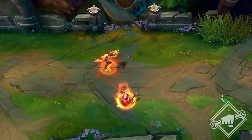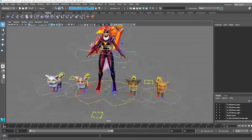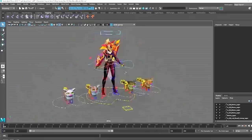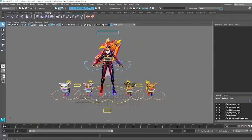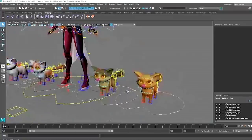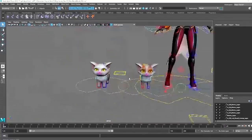As a tech artist, we're always trying to catch what could be issues once we get into production — always trying to think ahead and catch potential red flags. For Vayne, the big technical issue that popped up right away was the four cats in the recall. In our game we have a bone count limit, and because of that limit we have to be very careful and diligent about where we add bones, why we need those bones, and whether we can get away with less to do more.